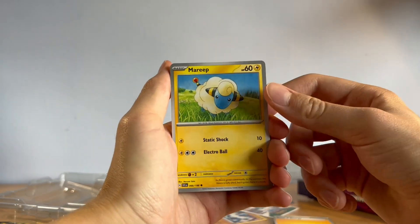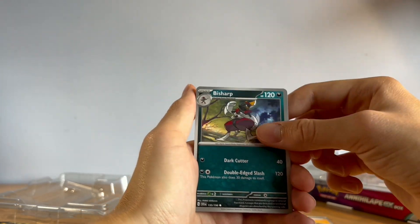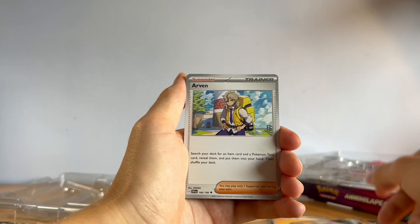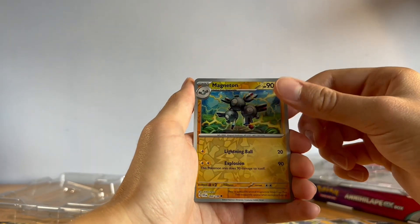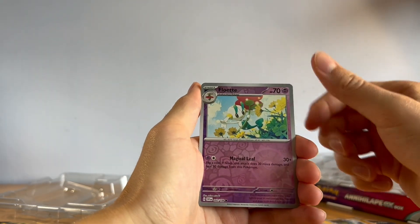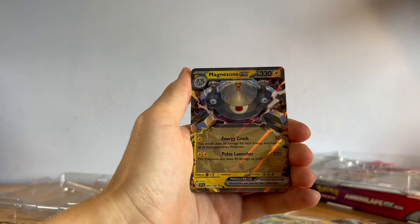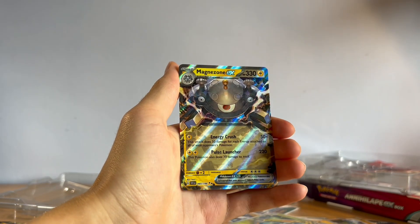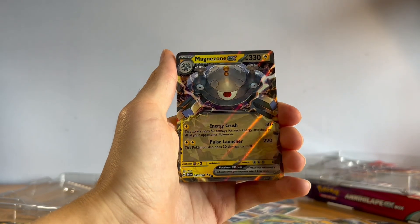We got basic energy, Marill, and Silicobra — I don't think I've got that one. We got Bisharp, Riolu, Espafra — definitely seen too many of those — Arven, Cacturne, Magneton, Flabébé, and...